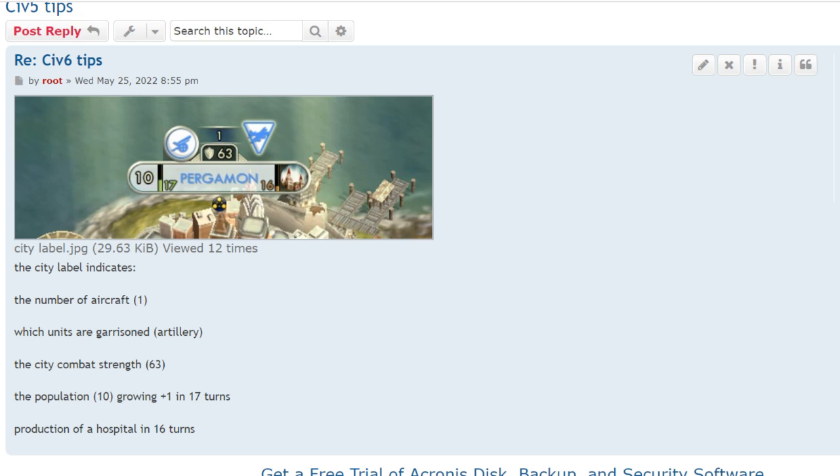If a naval unit is on a tile, the enemy cannot get production from that tile or probably neighboring tiles either. I discovered this when enemy ships appeared in my waters and my production dropped — I could see it on the production map.